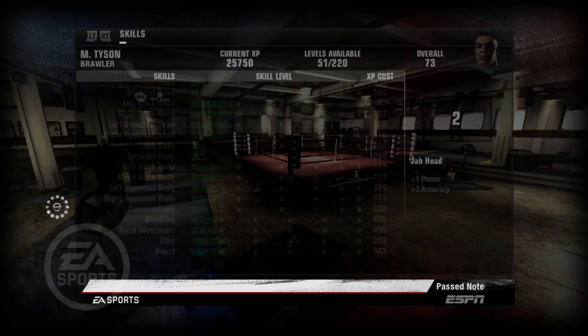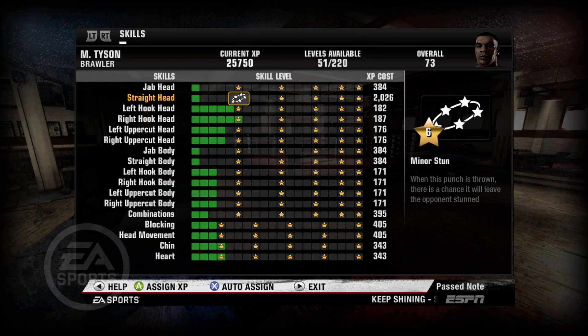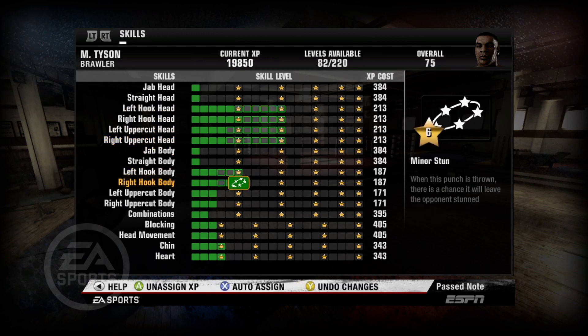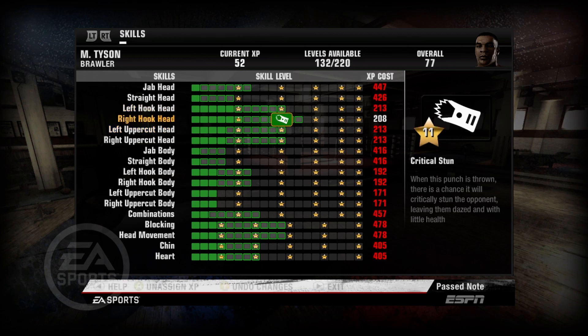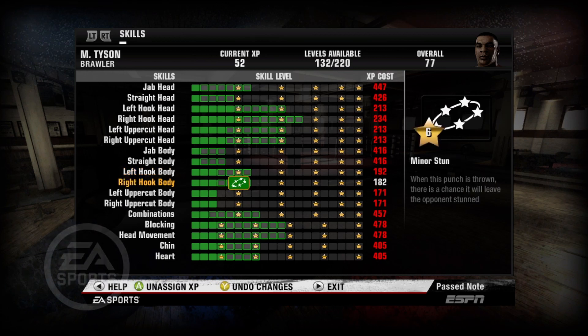First things first, we have to set the skills. What was Tyson known for? The uppercuts were lethal, the hooks were lethal. So this is how we're gonna start off with Tyson — his jab right here. His strongest areas are gonna be left hooks, right hooks, uppercuts, and body shots. These are up to one star at first, right behind the hooks and uppercuts.